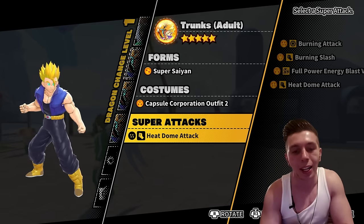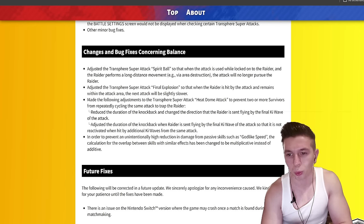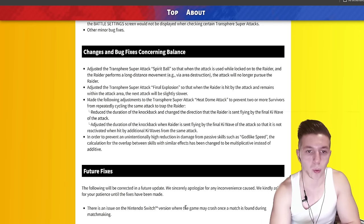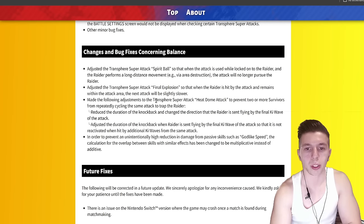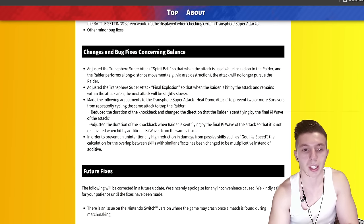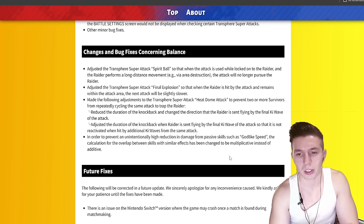Speaking of weak, Heat Dome Attack has actually been nerfed. On the recent patch they touched some of the most recent super attacks, and one of them was Heat Dome Attack. They made the following adjustments to prevent two or more survivors from repeatedly cycling the attack to trap the raider. They reduced the duration of the knockback and changed the direction that the raider is sent flying by the final key wave of the attack, so that it is not reactivated when hit by additional key waves from the same attack.